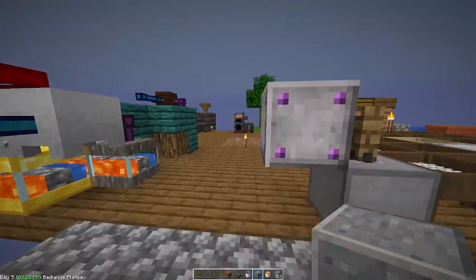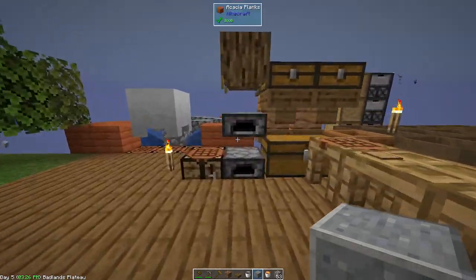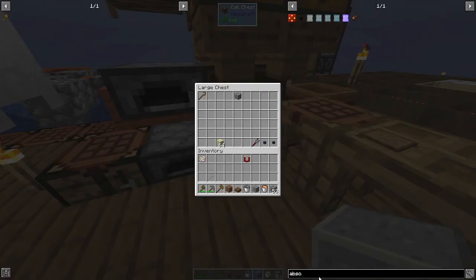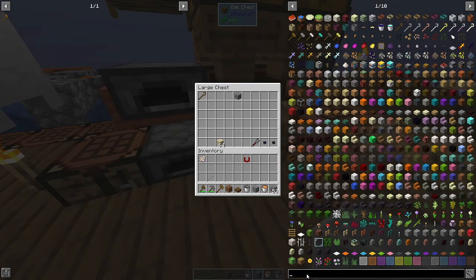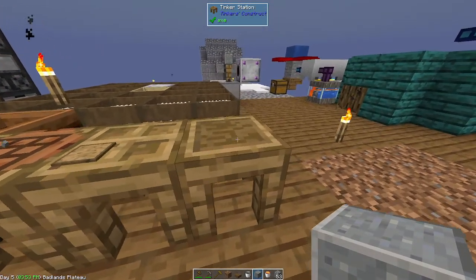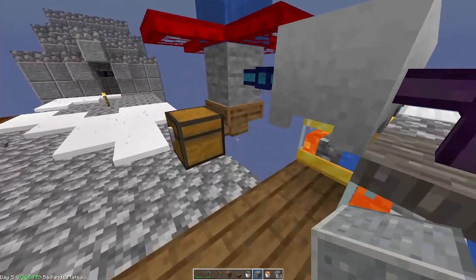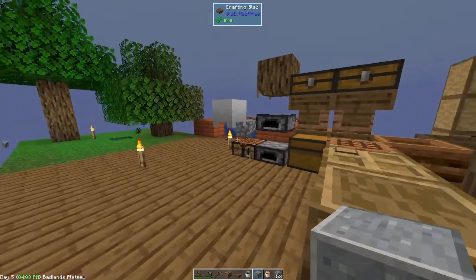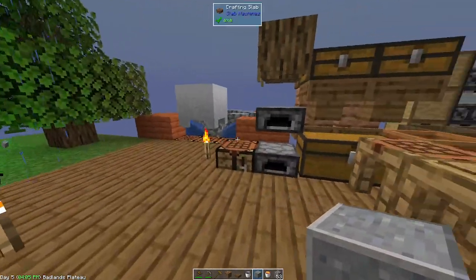Once you start getting into the mid game with things a little bit automated and resources coming in, you're going to want to make yourself this magnet. It's not too hard — it just takes another ender pearl, some iron, and a piece of redstone. That way when you're redesigning your base or maybe you've got things placed precariously on the edge, the magnet will really help you catch items before they fall off so you don't lose things too often.